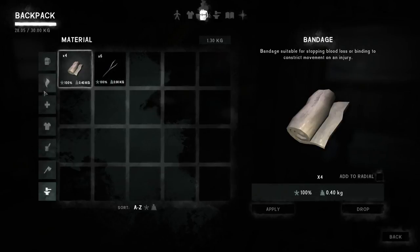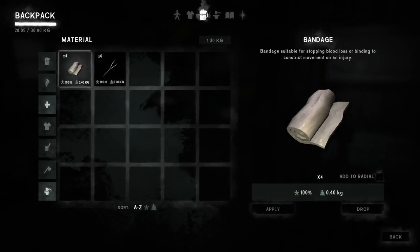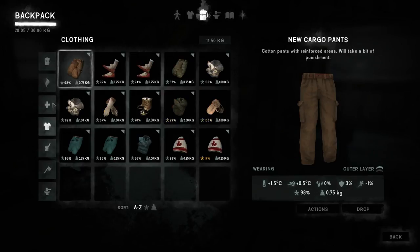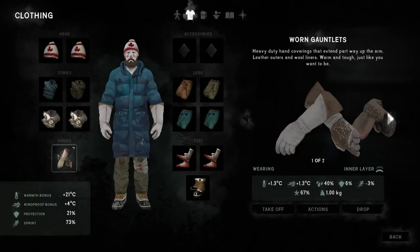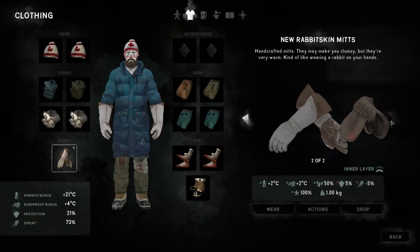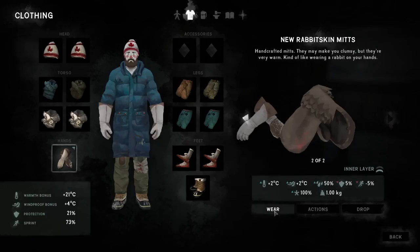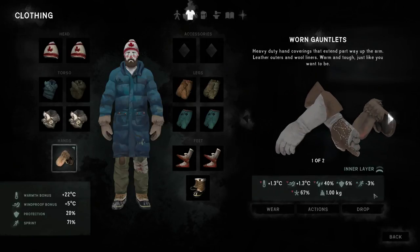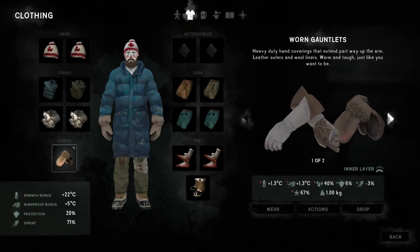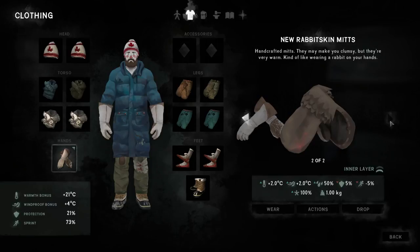Oh wait a minute — I have that. Good. So now we have... good, lovely. New rabbit skin. They're a little bit lighter, I guess. But I already have pretty decent ones. These are a little bit worse, actually. Ha, I made them and I didn't need to.